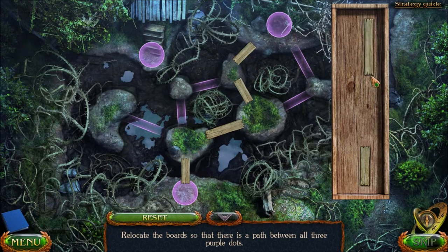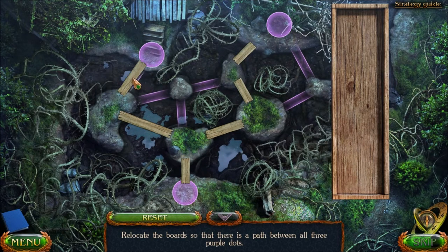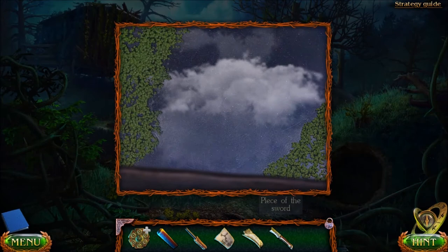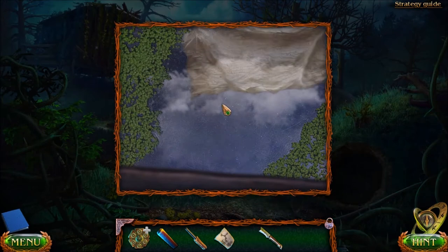That gives me this board, which I use to get to that board. Now I've got those two boards. With these two larger boards, I think I just use them over here on the left. And there we have it. I made it seem kind of simple, but it's really kind of tricky to figure out what order you use the boards in — what boards to use, and what order to use them in. That's the puzzle.